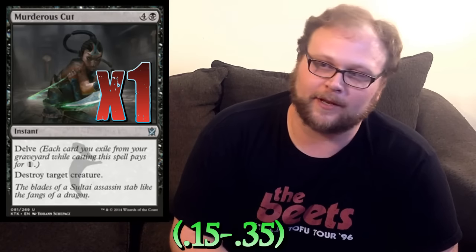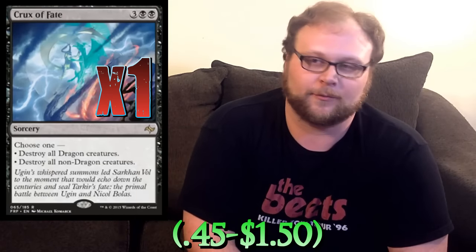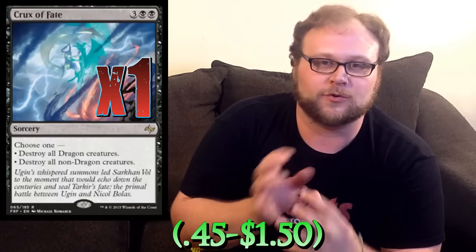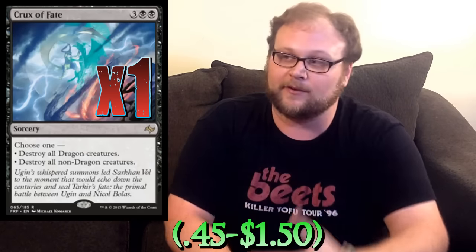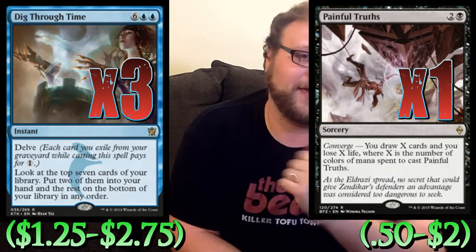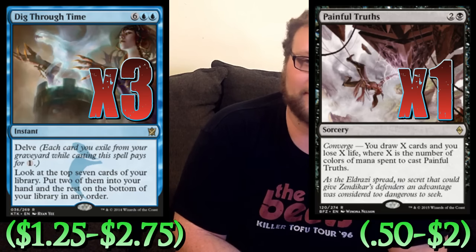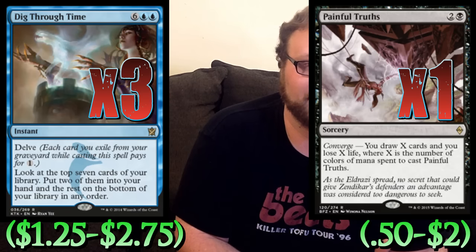One copy of Murderous Cut, just to have it — we're playing a lot of fetch lands and a bunch of spells, so at least one Murderous Cut, if not two. One copy of Crux of Fate in the deck — I can see playing two, maybe even a Languish. I really love the synergy provided with Crux of Fate: just blow away all their guys and then fly through with some dragons. This is a pseudo-control-but-not-really deck — we're not playing any main deck counterspells, so we need sweepers, and this one plays to our advantage. To finish off the spells, three copies of Dig Through Time and one copy of Painful Truths. Dig Through Time is an established card — let's play that. Painful Truths is really coming into its own, even being talked about in Modern. Drawing three cards for three mana is a good deal, even paying three life — three cards is a lot of cards.